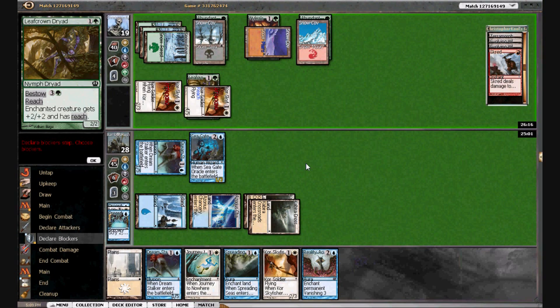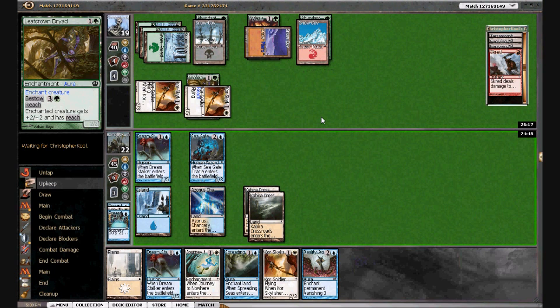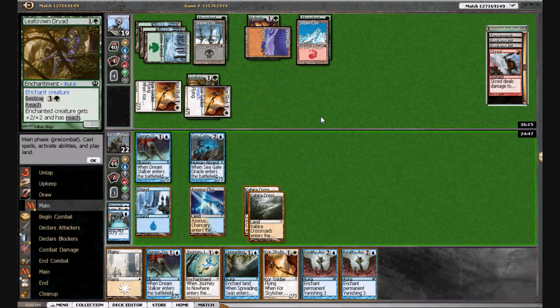We can blow up the Dryad at this point. He hasn't made any other plays so he's sitting on Scred and Unearth. He can Unearth the Dryad. I'm really not sure what I want to blow up — we could just start blowing up his lands. We definitely have time to color-screw him because we have so much life. We're at 22; he's hitting us for six.